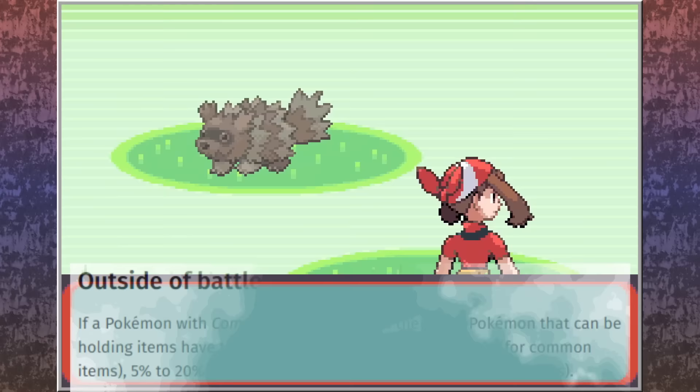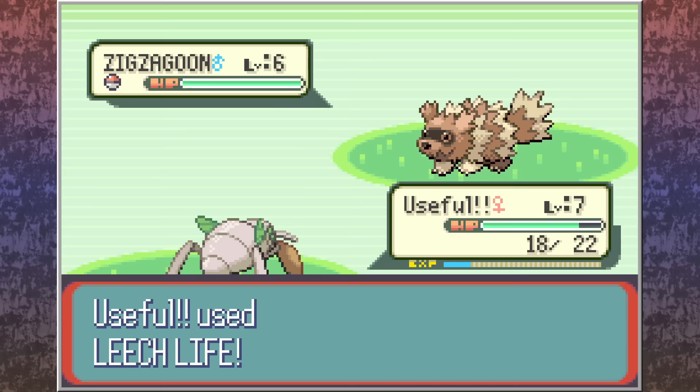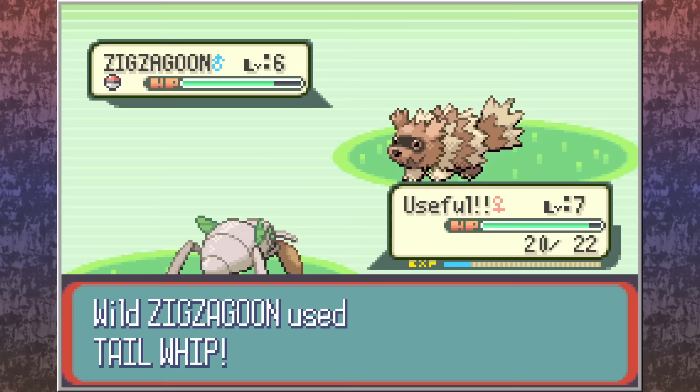If you have a Pokemon with Compound Eyes leading your party, the chances these wild Pokemon will hold their respective items increases to 20%. So as it turns out, Nincada does have a use. TM46, aka Thief, is an incredible pickup and is capable of a lot more than you think.